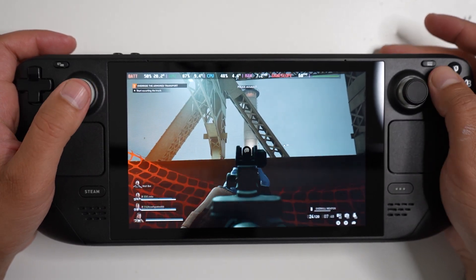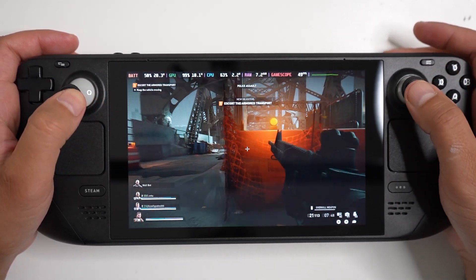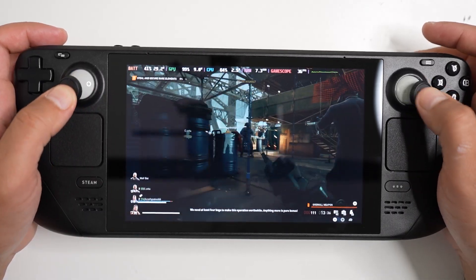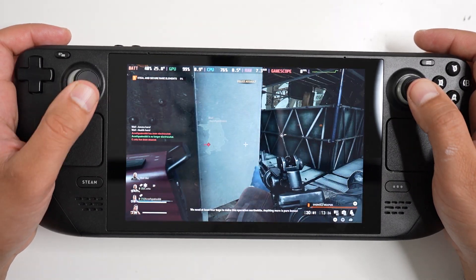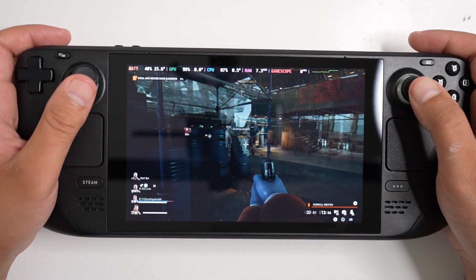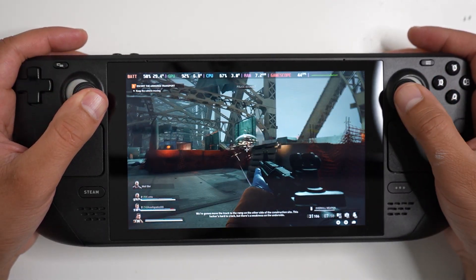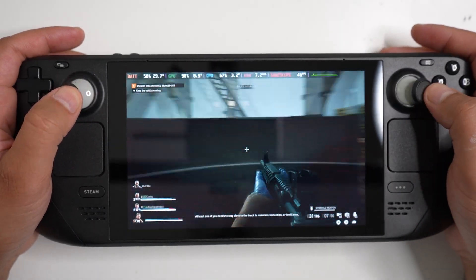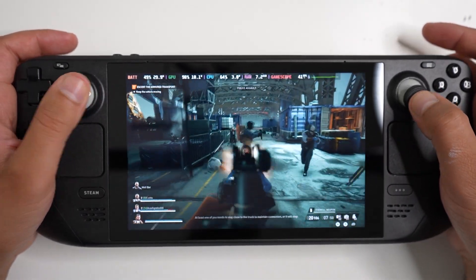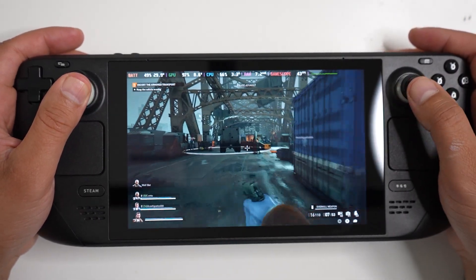I might be able to get a solid 60 fps by turning down some settings further, but this isn't too bad. The game does look good on the small screen and is playable without much performance issues. At one point I did get a huge slowdown, so there could be some hiccups here and there. It is a player-versus-evil game though, so if you're just starting out and not at the highest difficulty, things aren't that intense. One thing I absolutely hate about the Steam Deck is the left joystick for first-person shooters — to run you have to press it down, and this is one of the hardest joysticks to press and hold. Maybe go into the controls and set sprint to a single click so you don't have to hold down that stick.